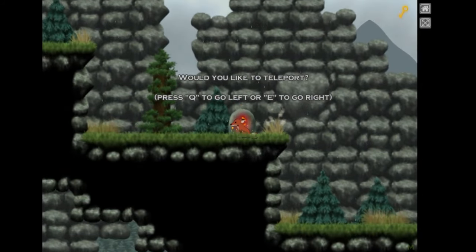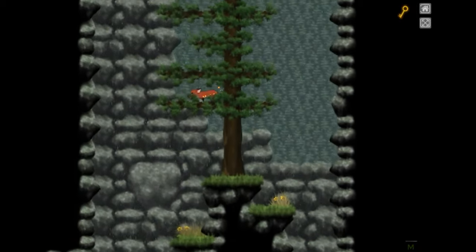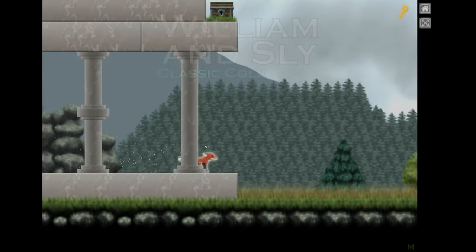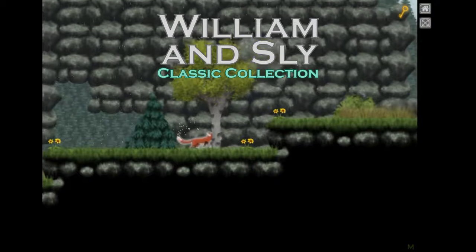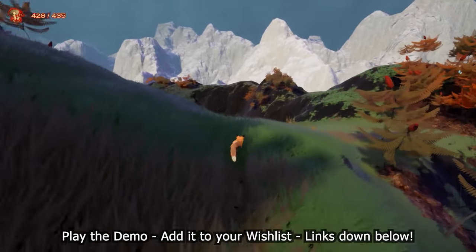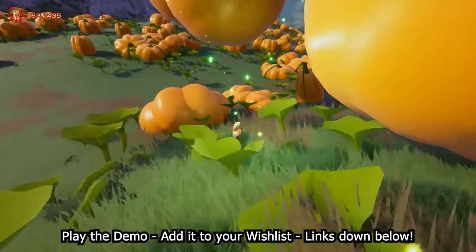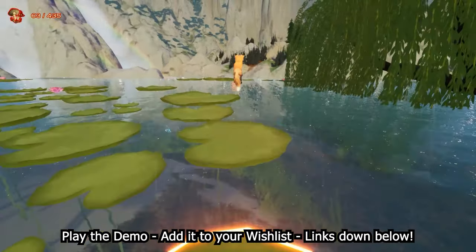If you're a big flash game enthusiast like myself, perhaps you also played the William and Sly games way back in the day — a gorgeous pair of flash gaming platformers. Those can be played for free over on Steam right now. And coming this spring is a full 3D sequel being made by the series' original creator, with a demo available now. Please consider checking that out over on Steam and adding it to your wishlist. But let's get back to Fancy Pants.